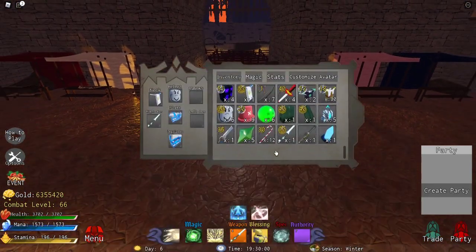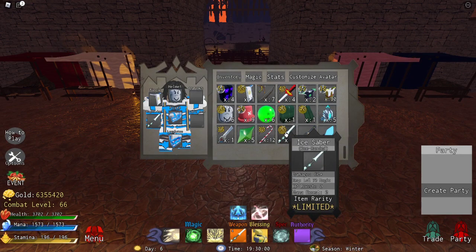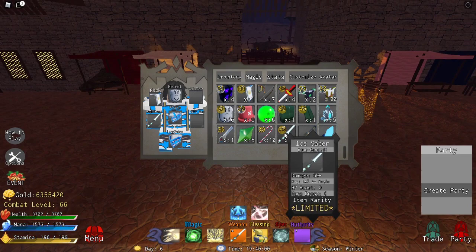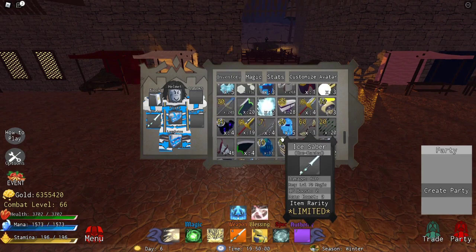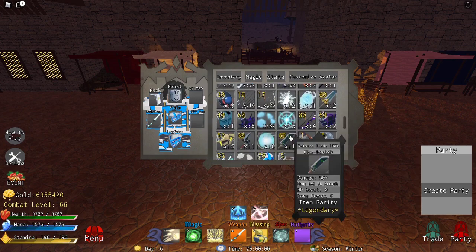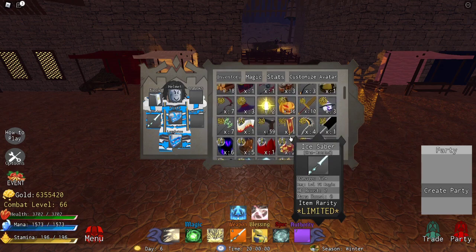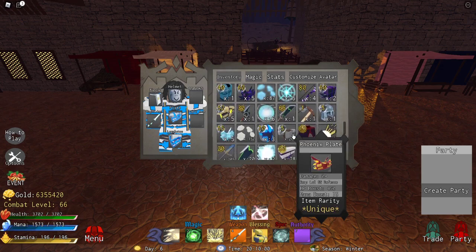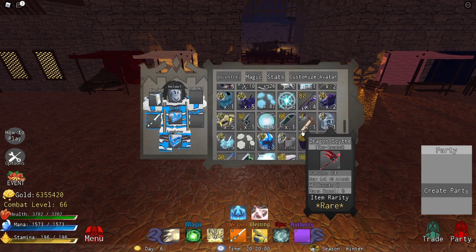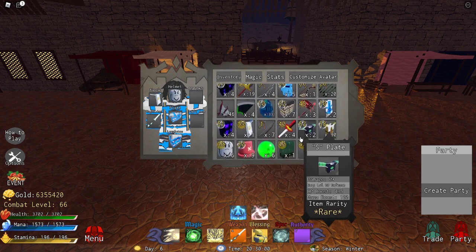Let me show you the stats first. You need level 70 magic for it. It's one-handed and does 60 plus damage. Let me compare it to katsumi — it is more than katsumi. I don't think it is more than phantom sight though, let me check — yeah, it does less than phantom sight, but it's still pretty good.